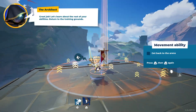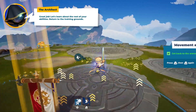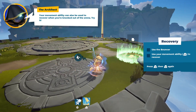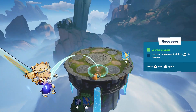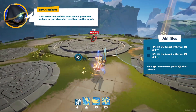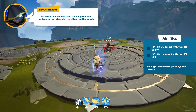Great job. Let's learn about the rest of your abilities. Your movement ability can also be used to recover when you're knocked out of the arena — try it. Your other two abilities have special properties unique to your character. Use them on the target.